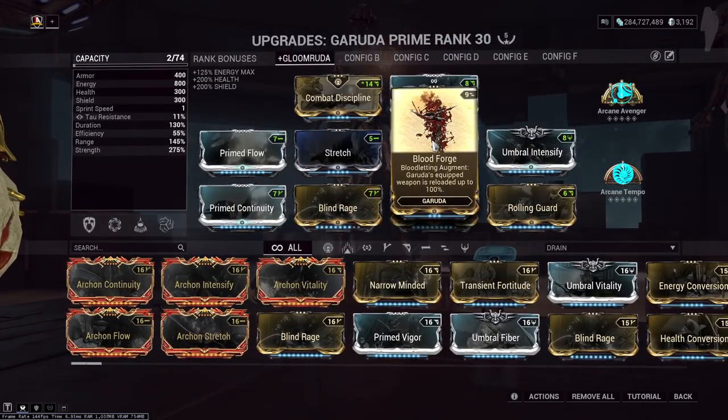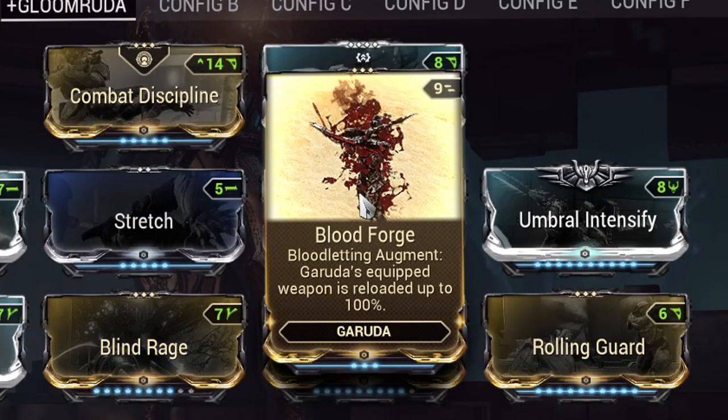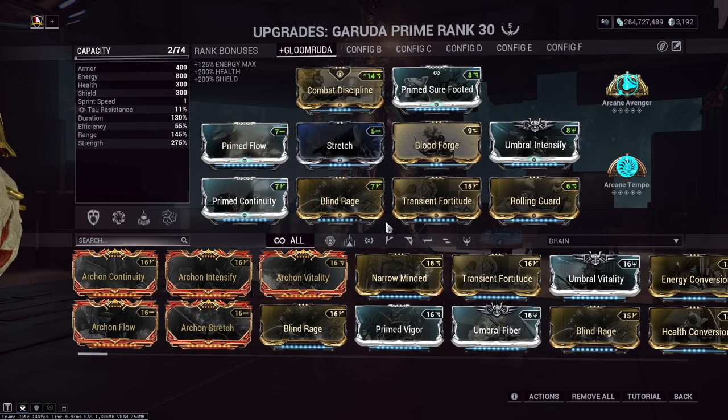And lastly, we have Garuda's Augment, Bloodforge. Whenever you're using her third ability, Bloodletting, this will actually reload all of your equipped weapons. Now you're starting to see the synergy — something so simple comes together so nicely, and this build really dominates in Steel Path.